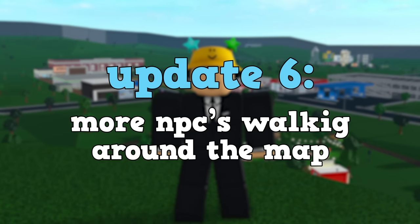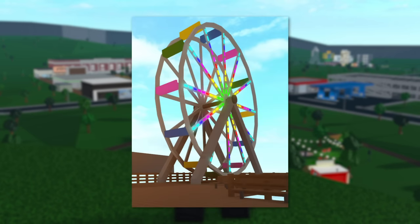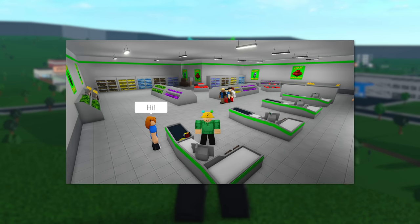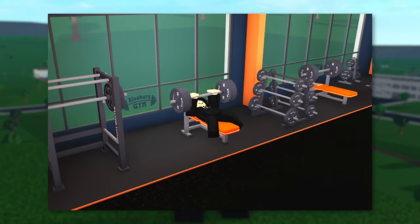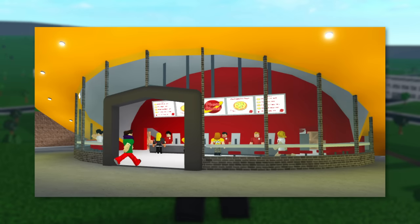Update number six would be more NPCs walking around the map. They could do simple things such as sitting around on benches, riding the ferris wheel, or just exploring the town. They could also do things such as buying food from the supermarket, working, or exercising at the gym. Something like this would make the town feel a lot more alive, and I don't think it would affect performance much considering there are like 30 NPCs at Pizza Planet and we're doing just fine.